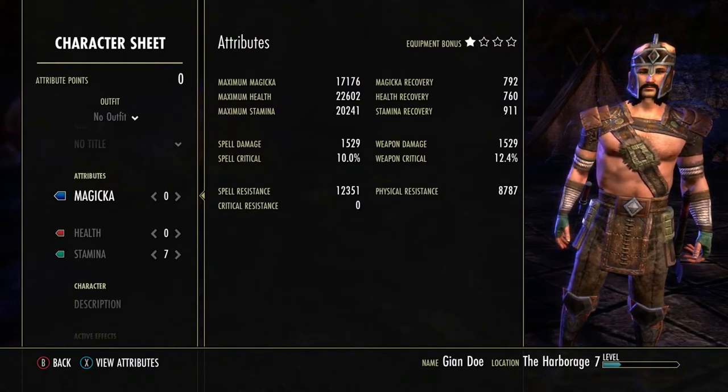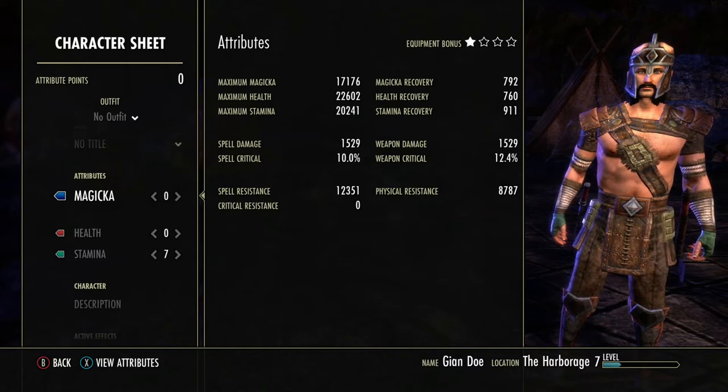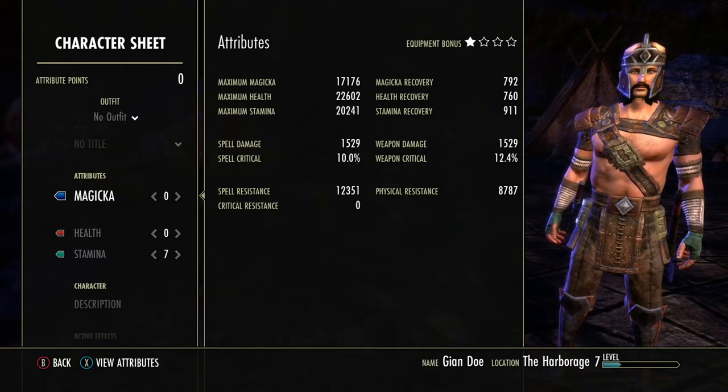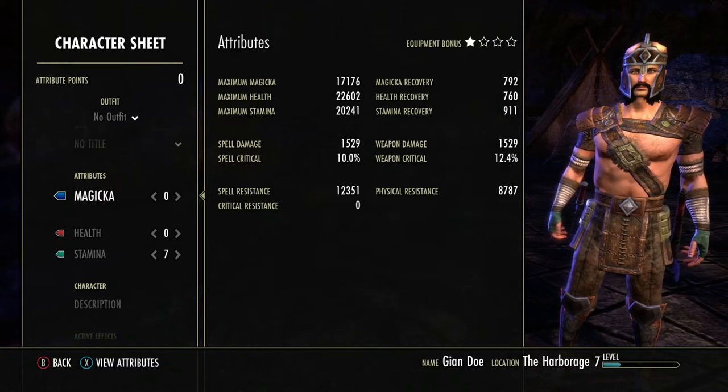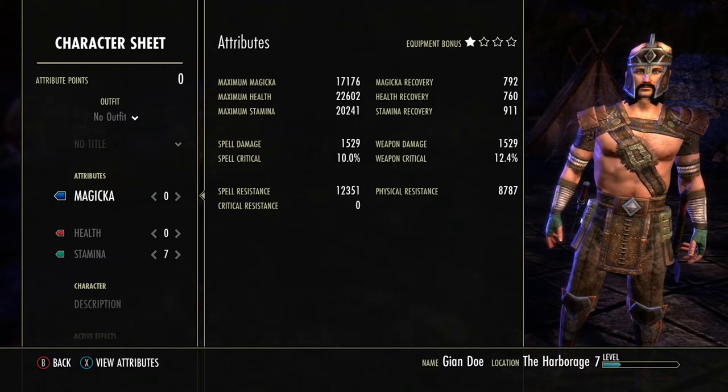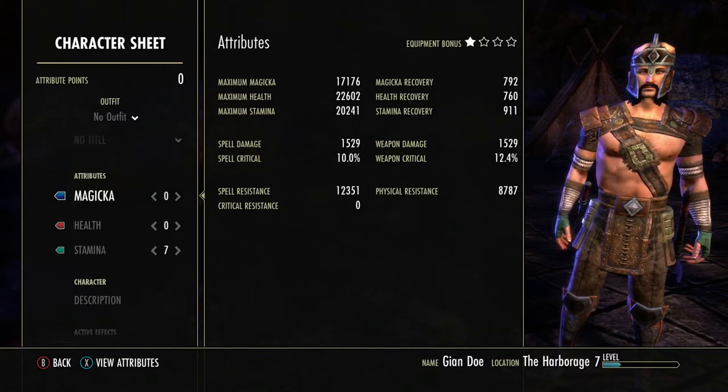That gives me 547 weapon critical, which is visible under character stats. On the right side I can see my weapon critical is now 12.4%, up from 10%. It doesn't make me stronger overall - it increases my chance to land a critical strike.